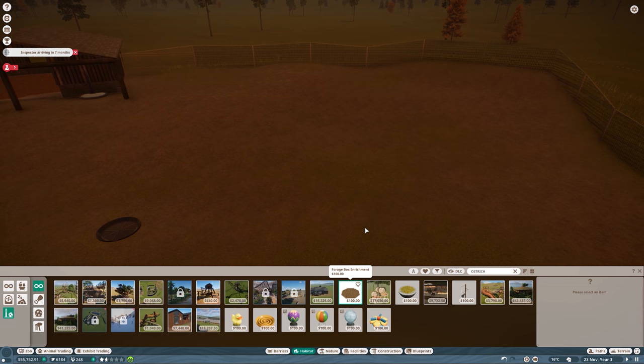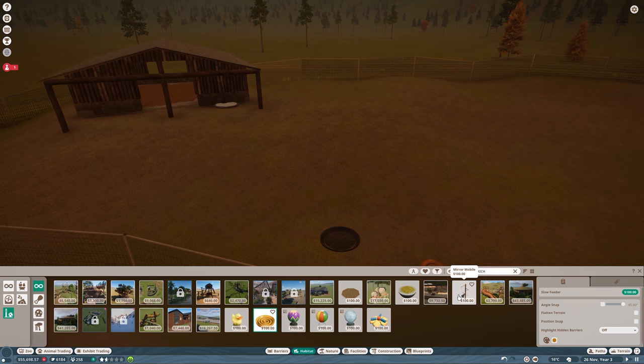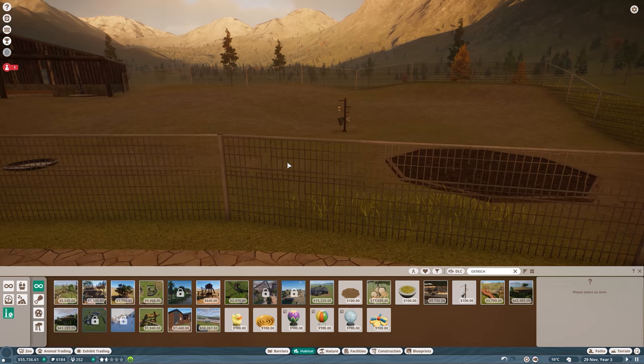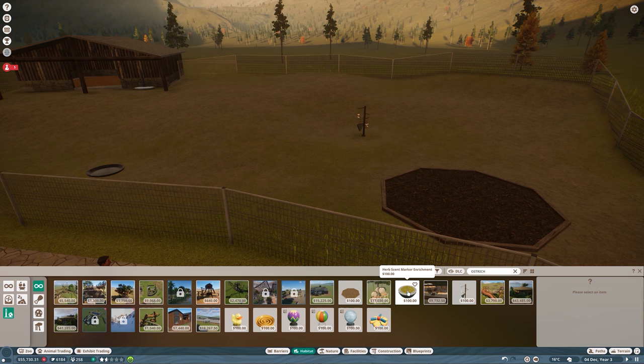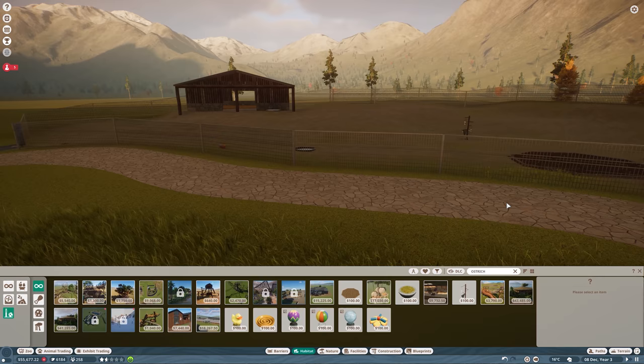We also need enrichment items. I'll add a forage box and hide it nicely — I also like this toy because animals always look great when playing with it. Let me place it somewhere there. Maybe I'll also add this other item so they use the entire habitat. I think a bowl here as well should be enough.